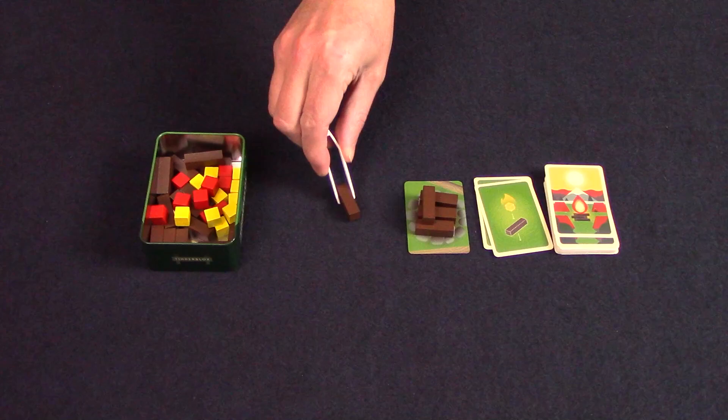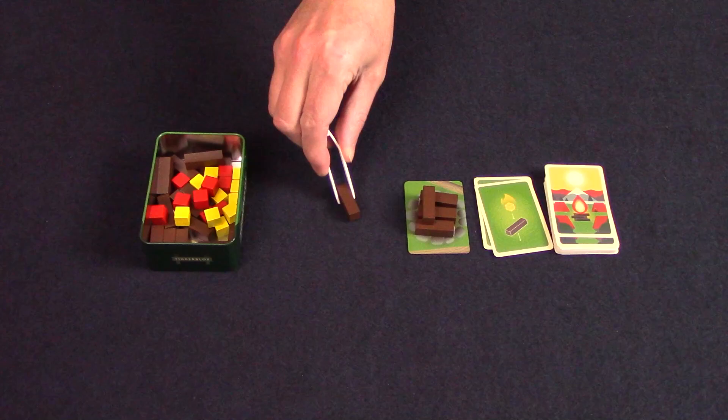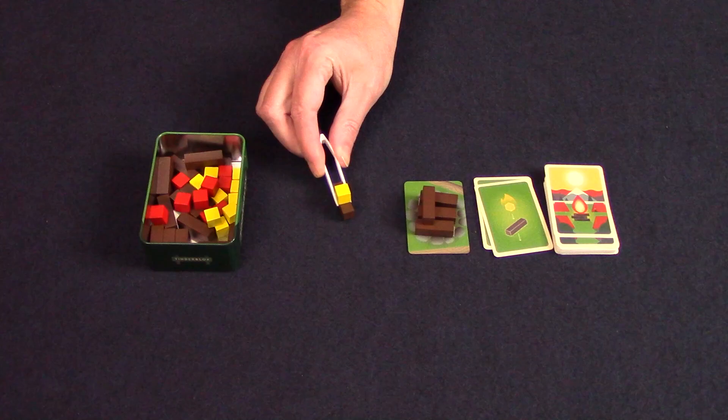If the card you turned over shows multiple pieces, you can take them out of the tin with the tweezers but place them beside the campfire card and build what the card requests. Once it's completely built, move the entire new structure onto the campfire. If a piece falls off before you reach the campfire card, it's okay — you can rebuild it.